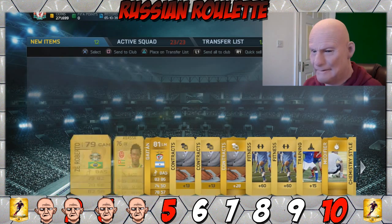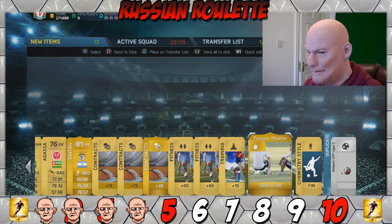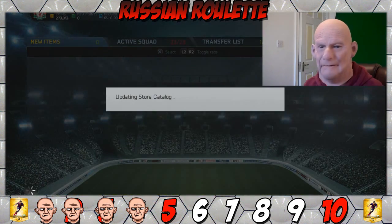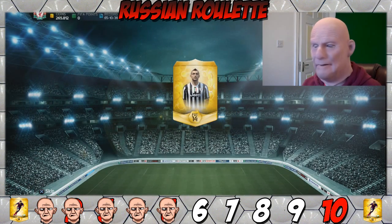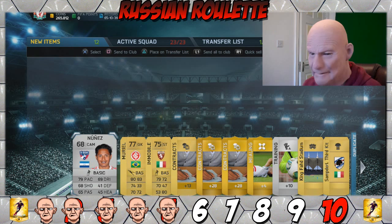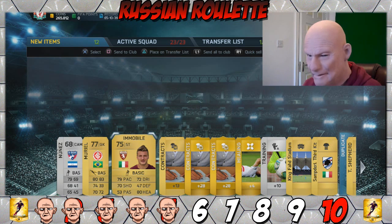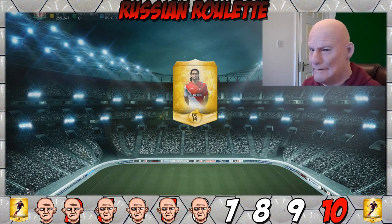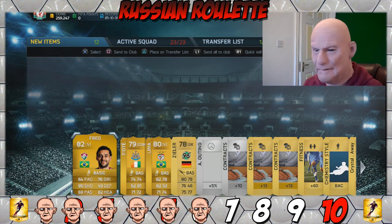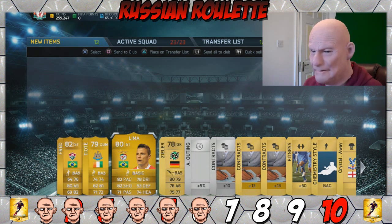Four discard packs in a row — now let's get to a keep pack. Now is the time to give me the beast. What the hell is that about? Pack number seven — I get to keep this one. We got Fred, his finishing is supposed to be very good but look at that pace. And Cheik Tioté — another decent player on the game. We've got a llama as well.